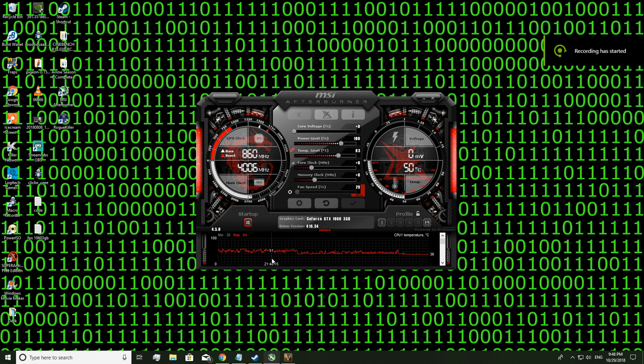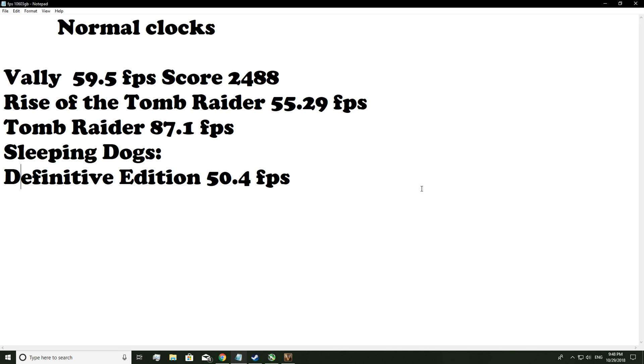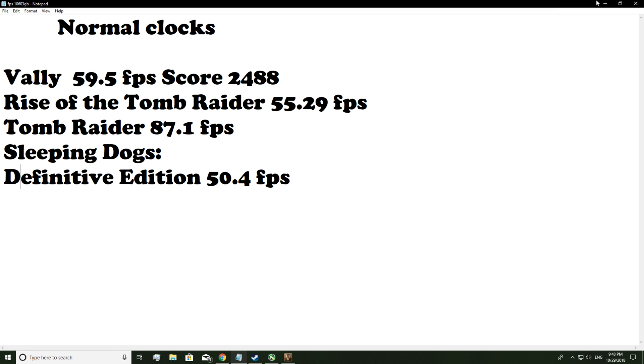So now we've got all the results of those benchmarks, and these are the results. In Valley we got 59.5, in Rise of the Tomb Raider we got 55.29, in Tomb Raider we got 87.1, and in Sleeping Dogs we got 50.4. So now we're going to try and overclock and see what results we get better than that.